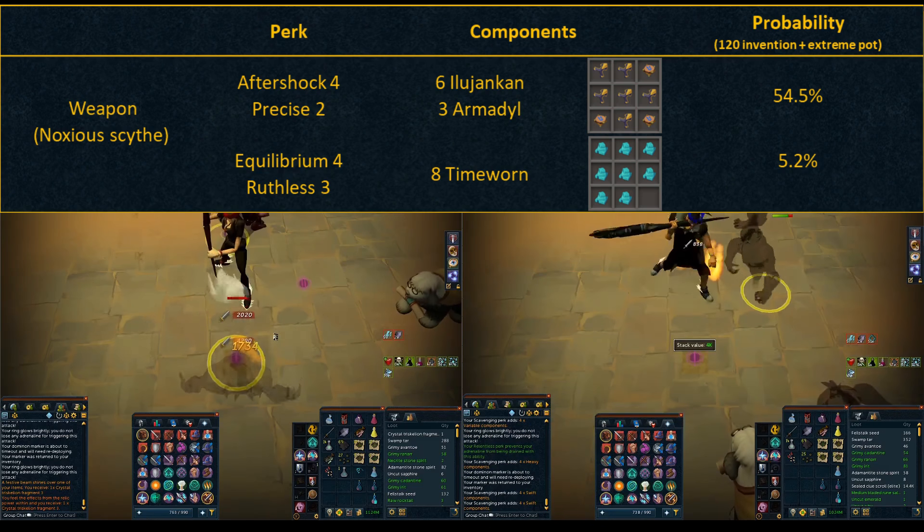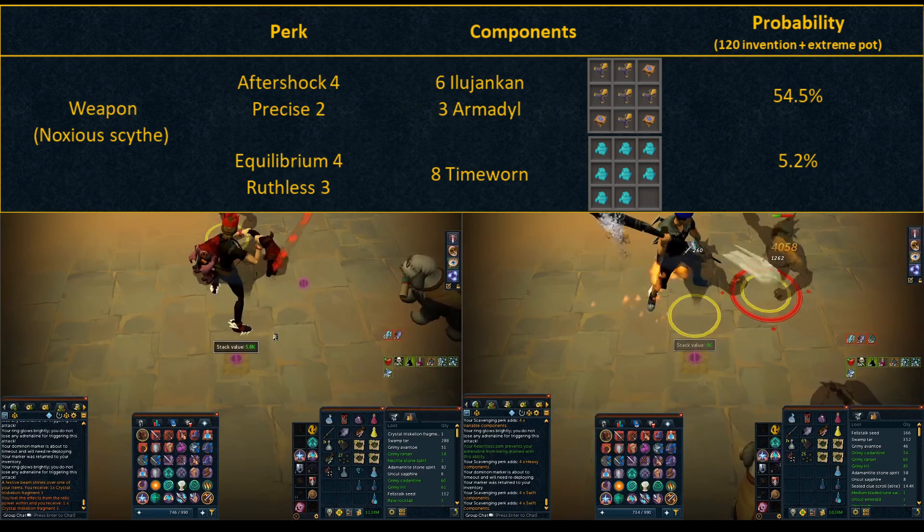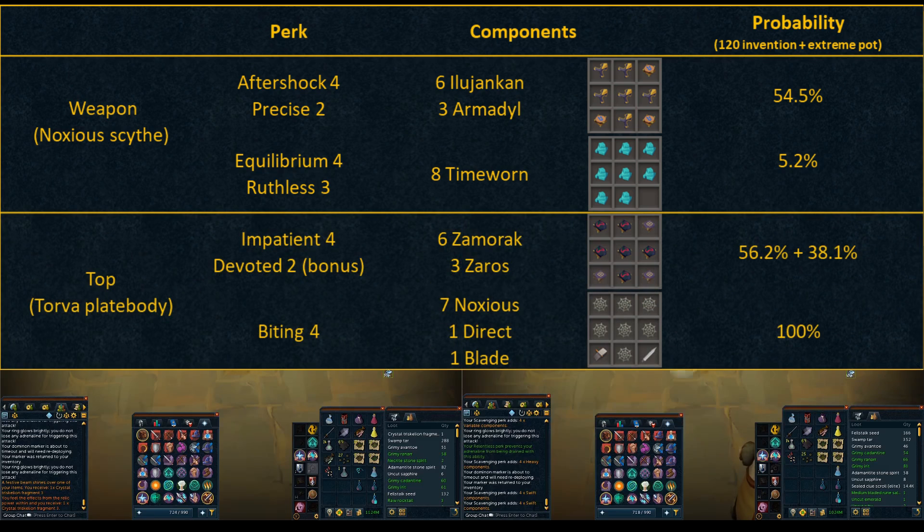But wait till you see the armor perks because those are crazy. For the top, I have Impatient 4, Devoted 2 and Biting 4. The components you need are 6 Zammy, 3 Zaros, 7 Nox, 1 Direct and 1 Blade. This is a shadow creature focus setup so I don't have Biting 4 combinations here, but you can look it up if you are interested. Same for Impatient 4 — we are only interested in Impatient 4; other combinations like Devoted 4 are not really relevant here.